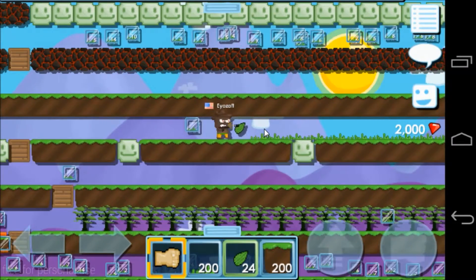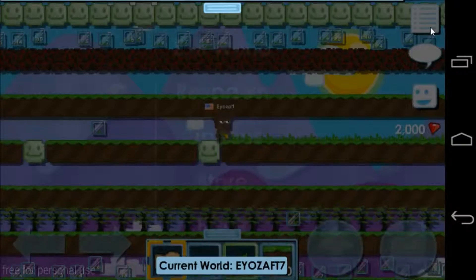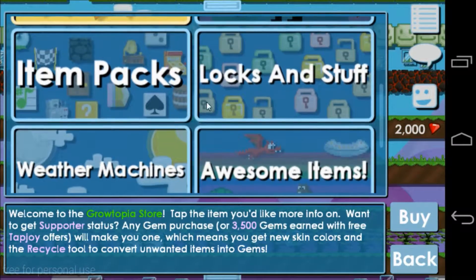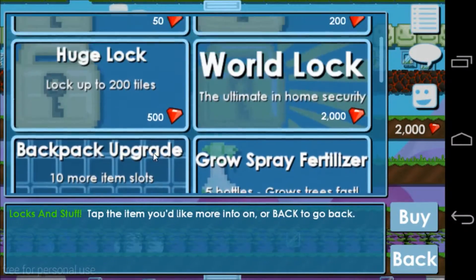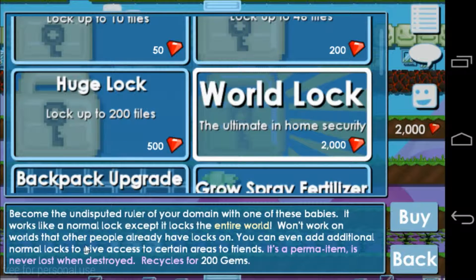Let's head over to the store and finally get the first Bullock of our life. Become the undisputable ruler of your domain with one of these babies — this locks up the entire world. Let's buy this.